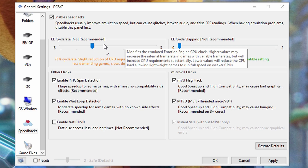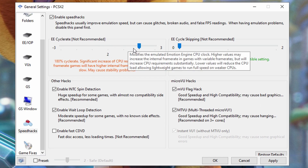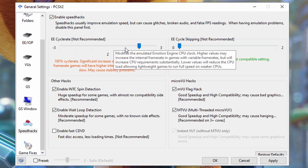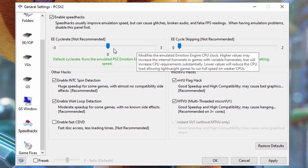Also, if you have a really bad CPU and the game slows down, you can try to use minus 1 right here — it will reduce the CPU requirements. These other values will increase the CPU requirements but will use more of your CPU.